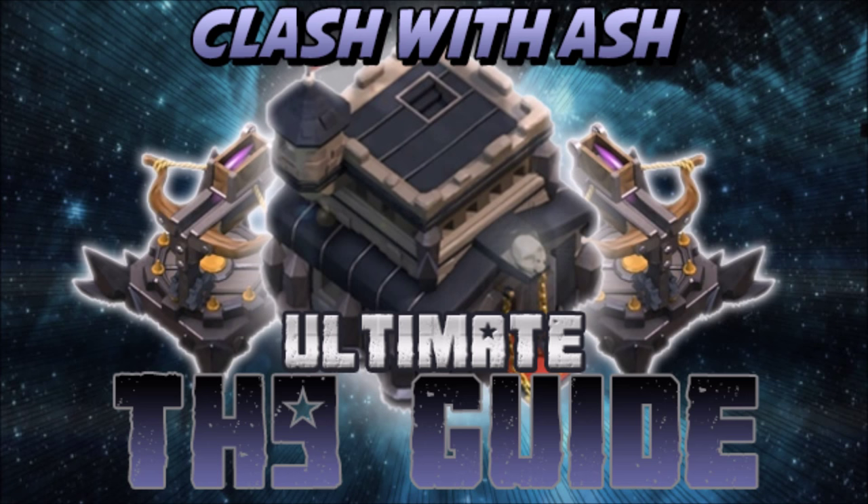Design your base so the attacker is slowed down by the town hall. If you're at the top of your war map, depending on what the enemy clan has, you might want a traditional town hall-in-center base — they might have trouble getting your town hall down and reaching 50 percent. It just depends on your quick evaluation of the enemy clan.